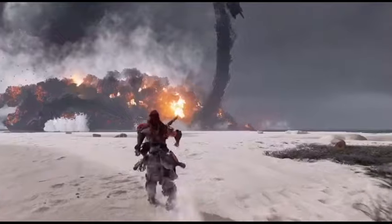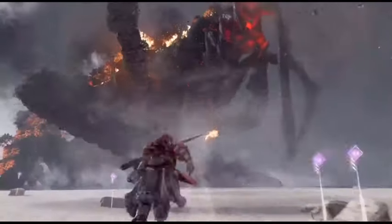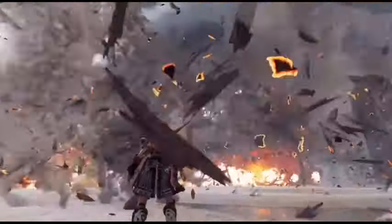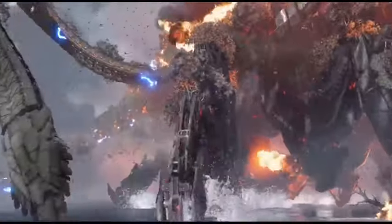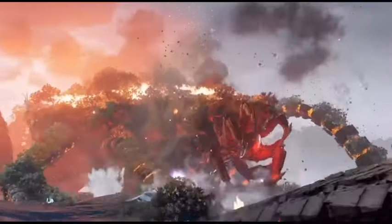We wanted to structure the fight. To do that, we separated the player and the Horus to give the player the opportunity to observe the Horus in its entirety. It really gives you an impression of its power. And of course, the beach gave us a reasonably flat space for that big guy to stomp around and splash around in the water.